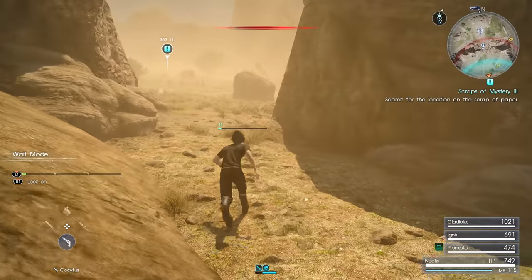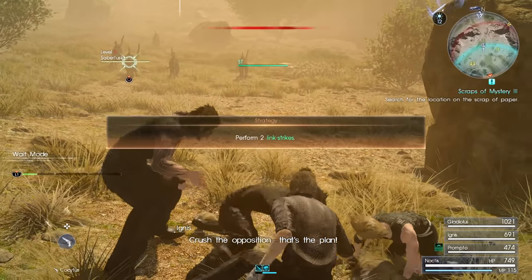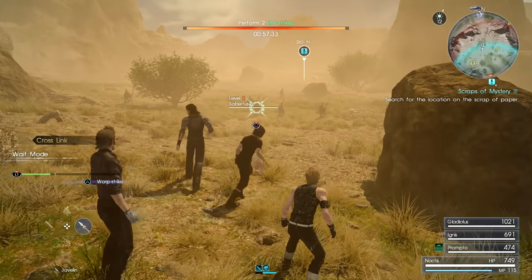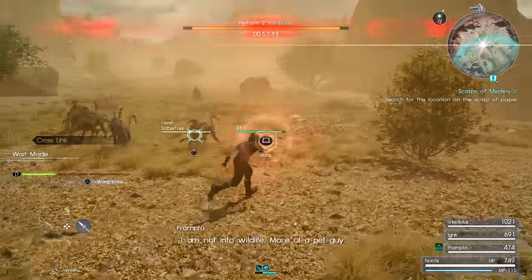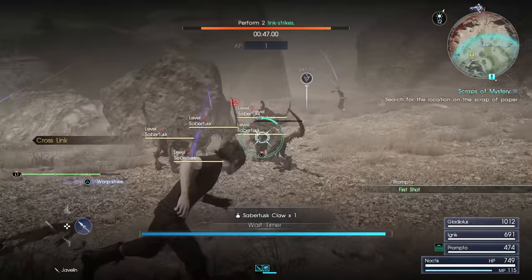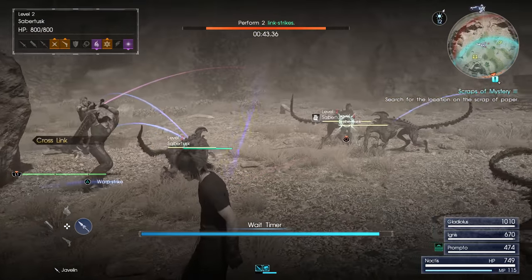Uh-oh. Yeah, we're gonna have to deal with these guys again. I think I'll go with the javelin there with blindside link strikes. I might lose some AP kills in the process, but it'll totally be worth it if I perform the link strike. Maybe I can get one here? I don't think that was a link strike. It's kind of hard to get behind these guys, so this strategy prompt is pretty tricky.